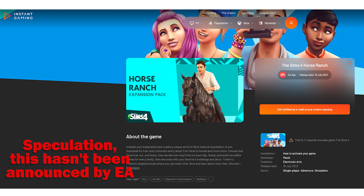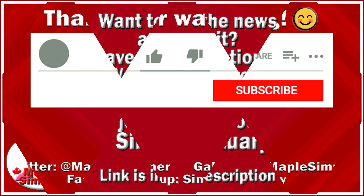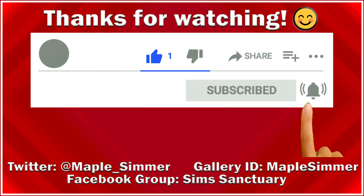The short timeframe is somewhat consistent with High School Years, which was announced on June 30th and released on July 28th — four weeks later. Based on that, we could get a possible announcement next week, maybe five weeks out, or it could even come this week since the High School Years announcement was on a Thursday. Let me know what you think about this horse expansion pack speculation or anything else I've talked about in this video. Likes and comments are always appreciated and really help with the algorithm. Thanks very much for watching and I'll see you next time. Bye.